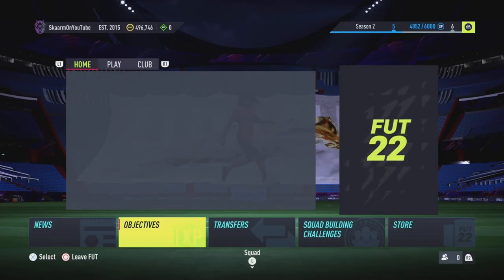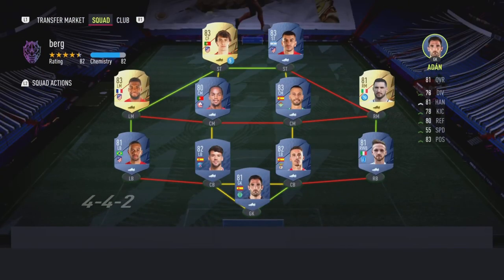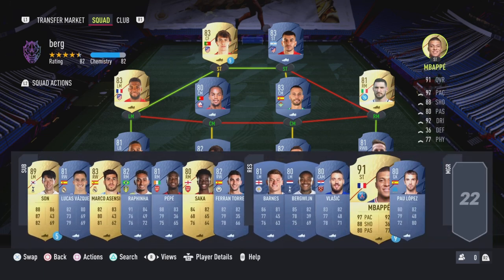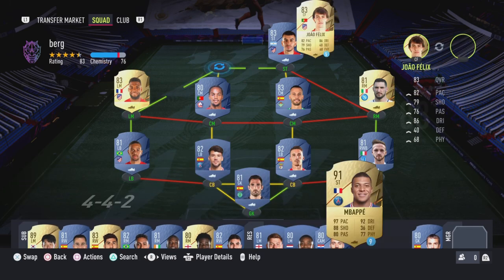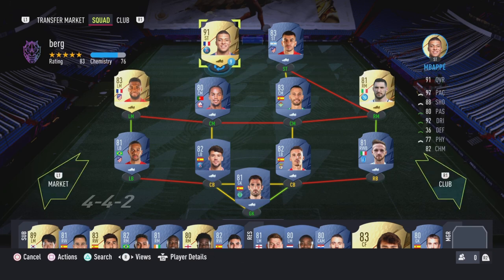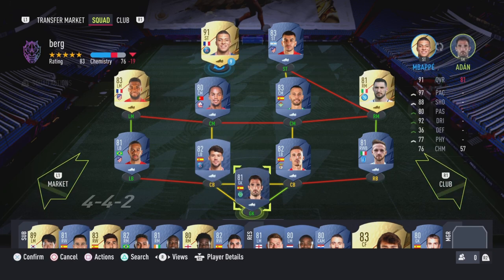Let's move straight into my squad screen. This is a squad I built — the chemistry is not the best, but this is a game mode where you just have to score. If you have a player like Loan Mbappé, you can definitely score with him. Despite the chemistry going down, that's Mbappé going into your squad — you're definitely going to be scoring in every single match.